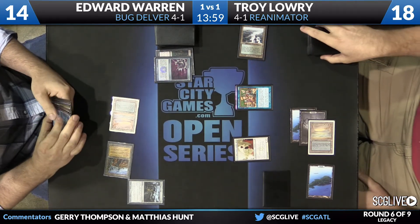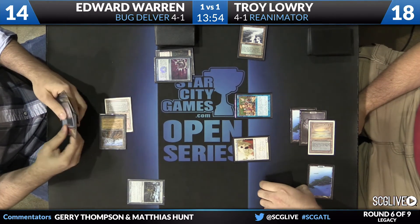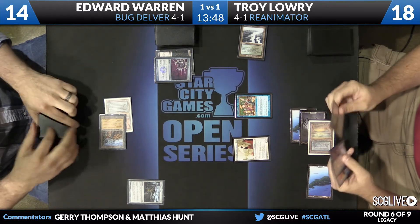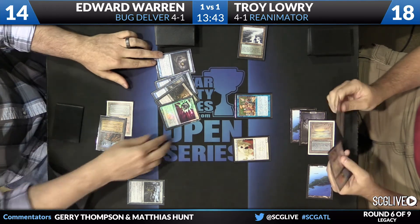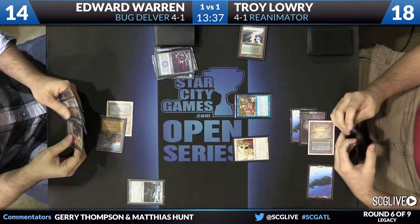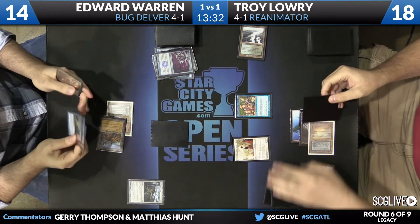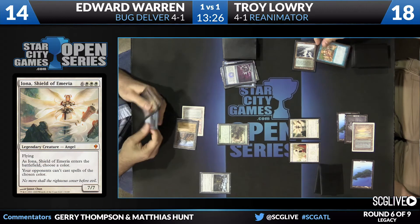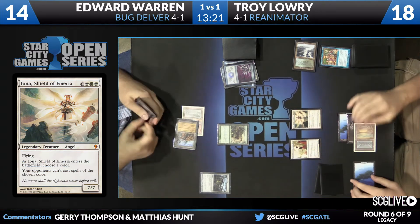He draws a card off of Nihil Spellbomb — it's Stifle. That's going to be no help. And it looks like Show and Tell is going to resolve. Tarmogoyf will survive — there's Artifact, Creature, Sorcery, no more lands, he got rid of those. So the Goyf will survive, but it won't be big enough to block Elesh Norn, and it certainly won't be flying enough to block Iona. You're just throwing Tarmogoyf under the bus at that point.